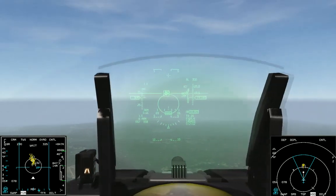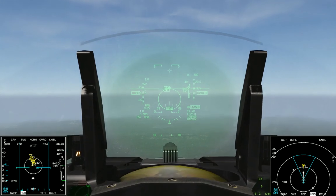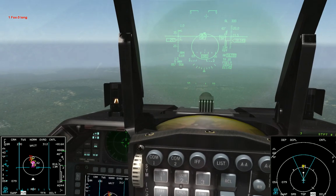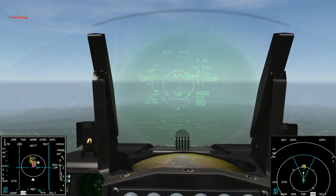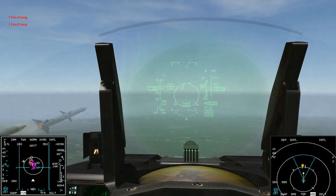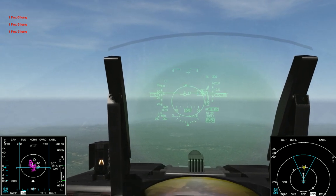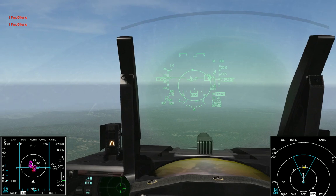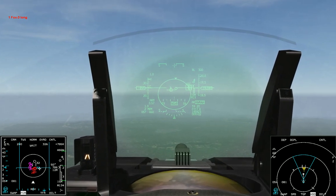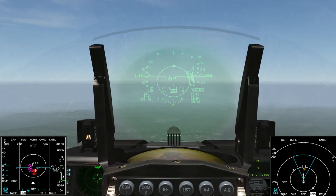I'm going to go ahead and unpause and show this to you. We already got our first guy bugged, so we're going to hit our weapon release button. It just hard-locked him, so we hit TMS down, then TMS right to bug the next guy. Fox three. TMS right again — fox three. TMS right again — fox three. Now you'll notice they're all purple and we fired missiles at all four of them. That's how to fire missiles at up to four guys at once with TWS. Again, if there are any questions, ask me and I'll answer them as best as I can.